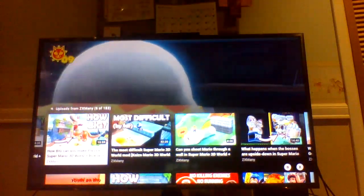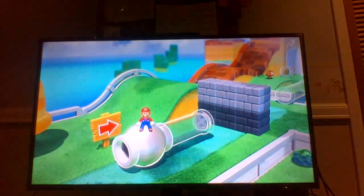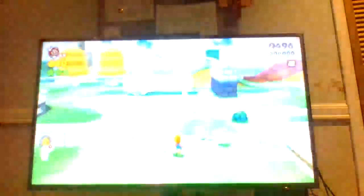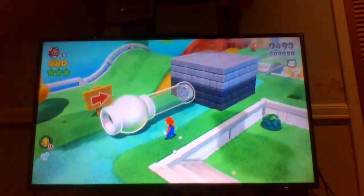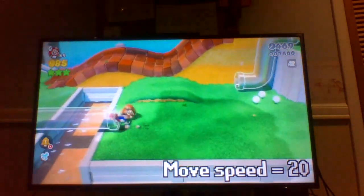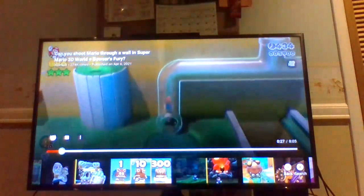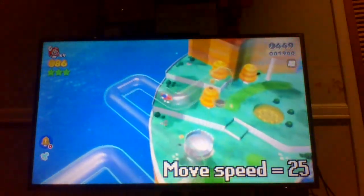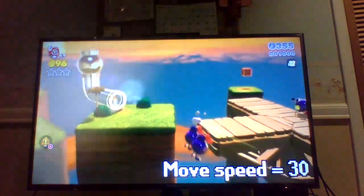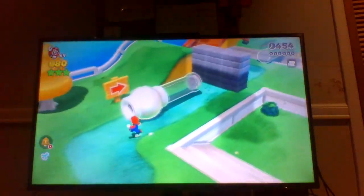Today, we'll take a closer look at dash panels, we'll see how fast you can make them go if you edit them, and I'll share some interesting ideas for mods of this game. I was wondering if you could make a pipe shoot Mario so quickly that he's shot through a solid wall. So I made a level with a custom pipe and a wall made of stone blocks. The first pipe in Super Bell Hill has a move speed of 20. The pipe with the branch where you collect the green star has a move speed of 18, and the clear pipe cannon that launches you to the second part of the level has a move speed of 25.